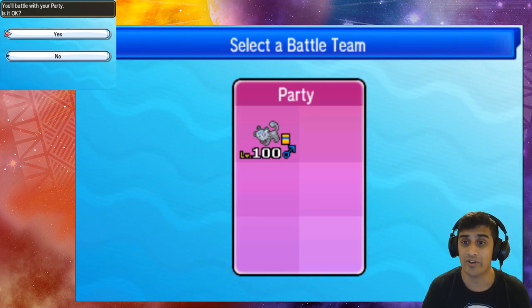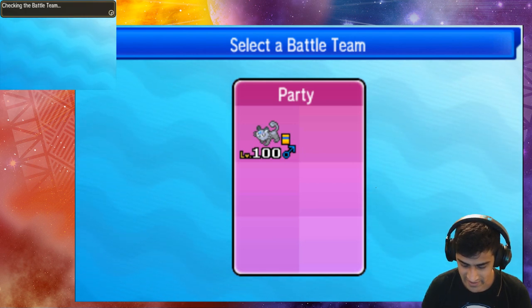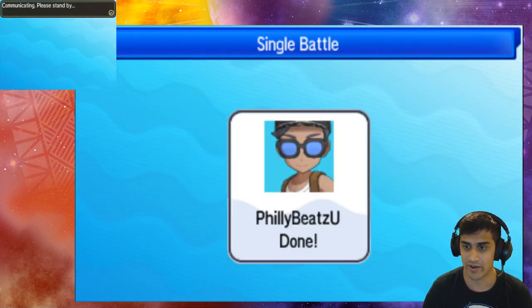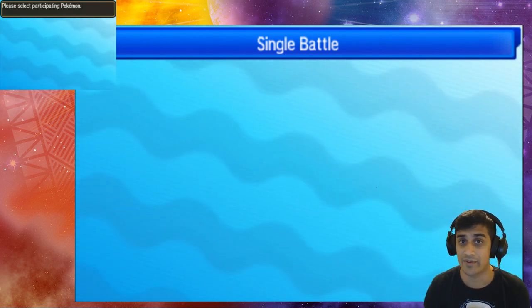You're going to need the Dark Z-Crystal in order to gain access to Z-Snatch. Let's get into this — we're picking the parties, picking the battles, here we go. Fighting myself from another dimension — parallel universes confirmed in Pokémon Sun and Moon.